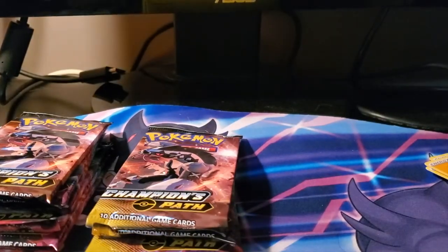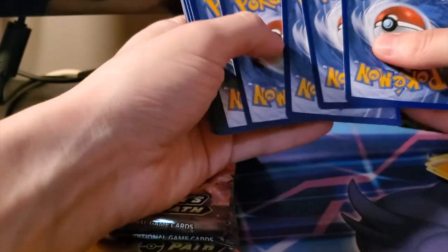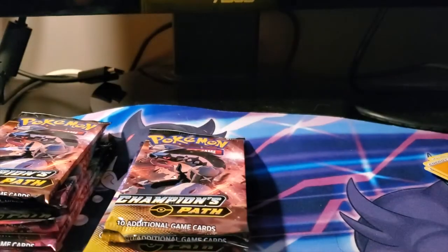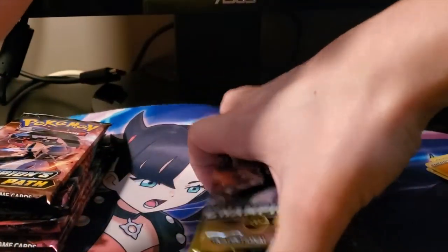We're going to start on the Champions Path packs for Spikemuth, then move on to Ballonlea, then finish off with the Hammerlock packs. These ones are actually really tight too, which means they're packaged pretty well. Good thing I opened these from behind the camera because the codes are visible already.